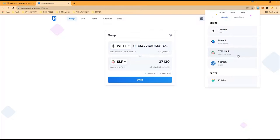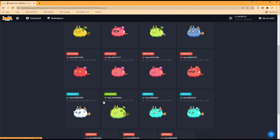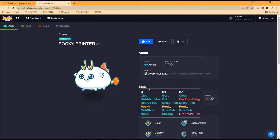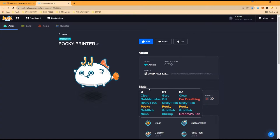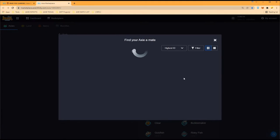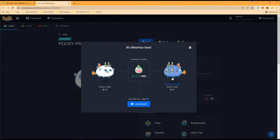Now we start breeding. First, we only need to breed two aquas. We have this perfect printer aqua right here — triple risky, triple Pokey, triple Goldfish and Nemo. We're going to pair this with a triple Nemo printer that we already had and breed this twice. We choose our pair — this beautiful aqua with Lamb Risky Lamb. If we get Lamb that would be great, Risky is also fine.